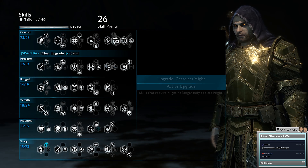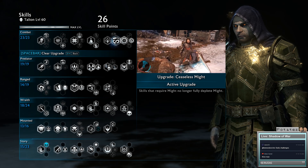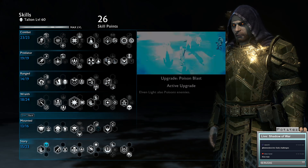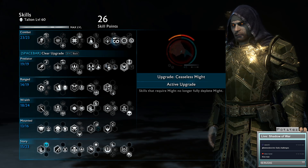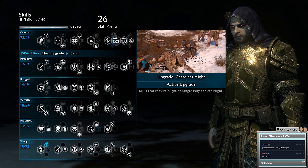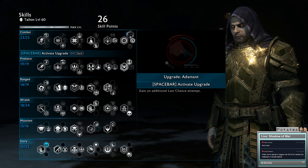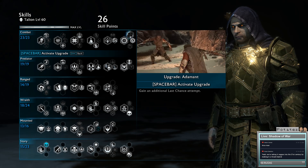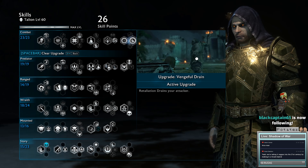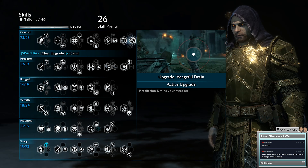Brutal Aggression gets Ceaseless Might - this is a no-brainer. Ceaseless Might means you can get off two of your venoms, or one of your venoms and one of your poison blasts, but it doesn't fully deplete your bar when you use any might-spending move. For Retaliation, depending on how much you die, you might want to get Adamant to gain an additional last chance, or like I have, Vengeful Drain. So you can get up, drain your attacker, get some health back, and turn a minion to your side.